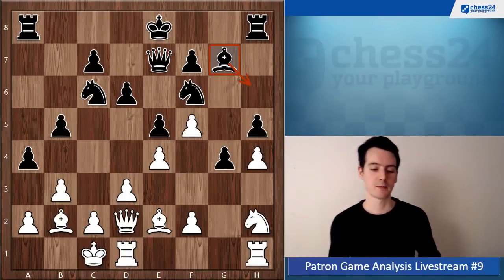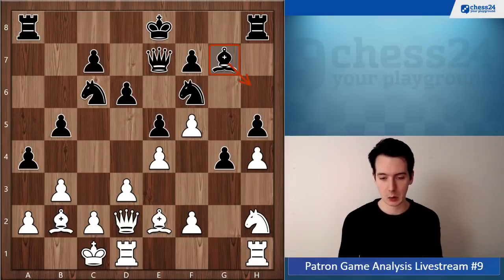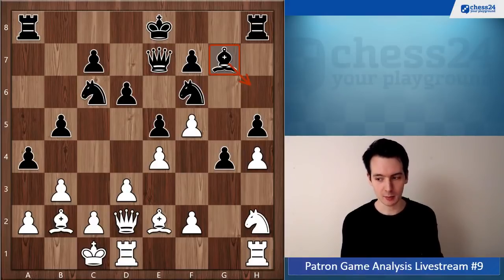That also comes with experience. As you say yourself, one of your great weaknesses is that you look too much at your own moves and too little at your opponent's moves, and you have difficulty when there are too many pieces on the board. One thing you can always ask yourself is: what is my opponent threatening? That can always be your first question in any position when it's your move - ask what does my opponent want to play next, what would be his move if it was his turn. Simple, and I think that will already help you to see more.